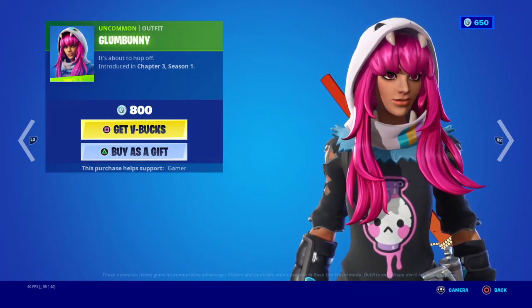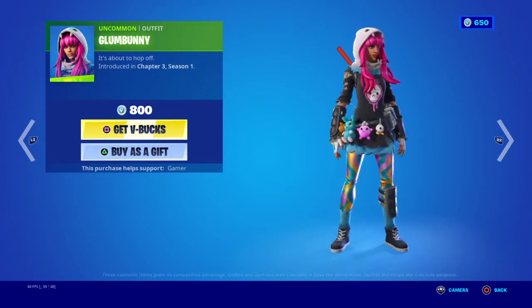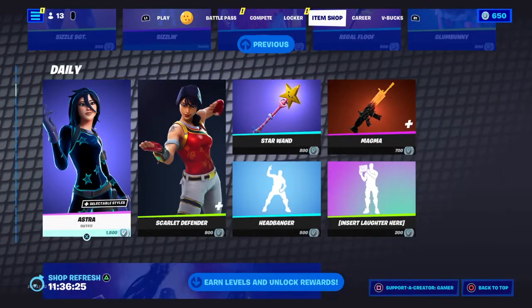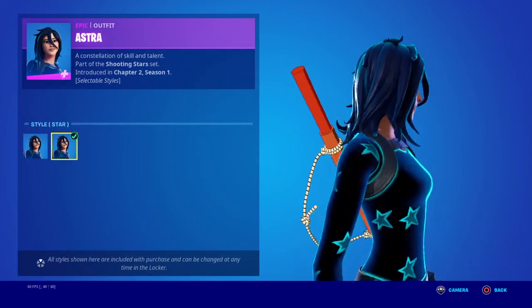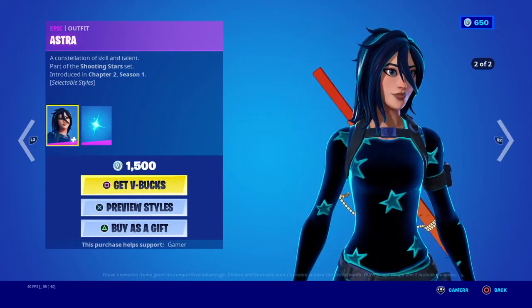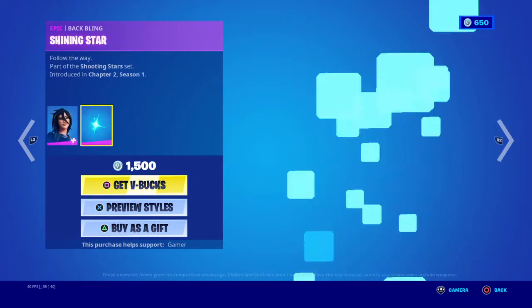Glumbunny — basically that other skin but Easter version, with a lot of painting on her legs. I don't know how I feel about this skin. A lot of sweats use this skin, 100%. I like the miniature stars and the big stars, but I don't like everything overall.